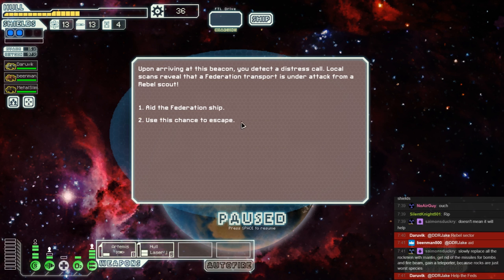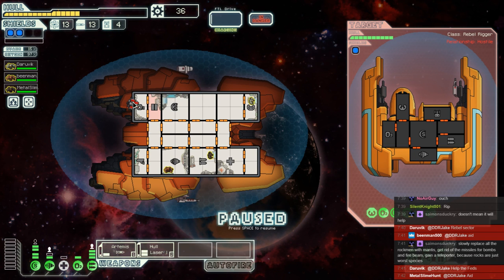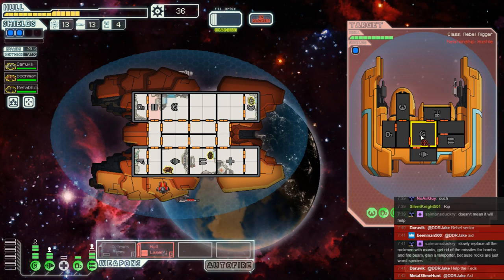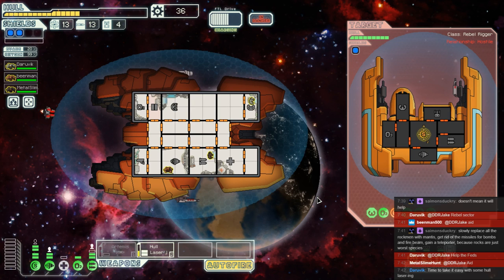Beanman wishes to aid, and so does Daravik. Let's help that Federation ship. Note that they are completely incapable of penetrating us — that's a fire beam and a single fire. We don't even need to use Artemis here. We can put everything into dodging, take down their shields, and then smash that hull like it's not even there. Their shields are going to go down in one shot — they don't really, but they did breach, so they're going to have a hard time fixing that.